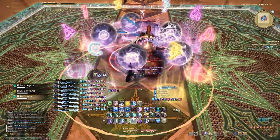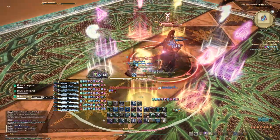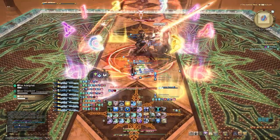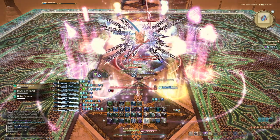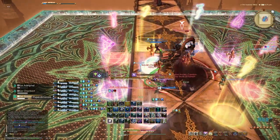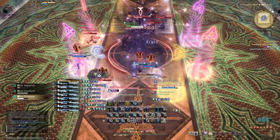Astro got a pretty big rework in Dawntrail compared to the other healers, which basically all play the same. The new card system adds some interesting things you can do. It made Astro in DSR a bit easier since now you're not leaving three cards for every two-minute burst — you only have to do one melee and one ranged card, and you're always going to know which one it is, so you don't have to stare at your hotbar figuring out who to give cards to.